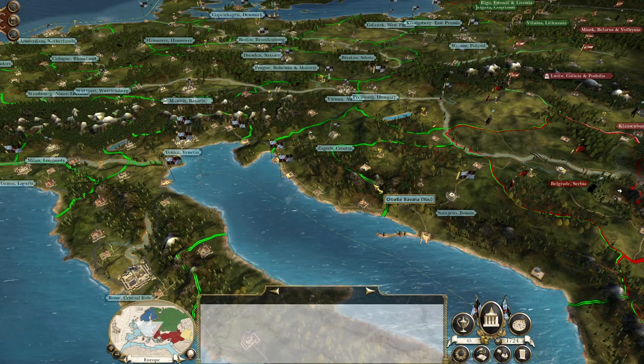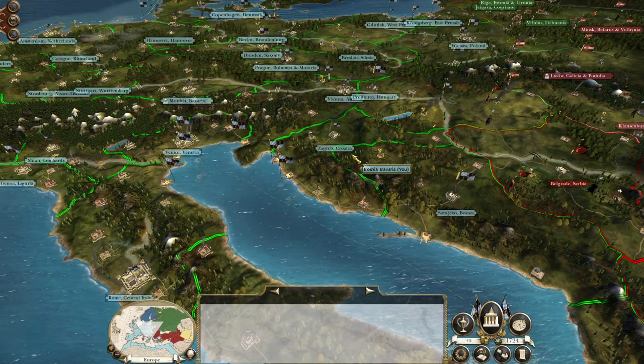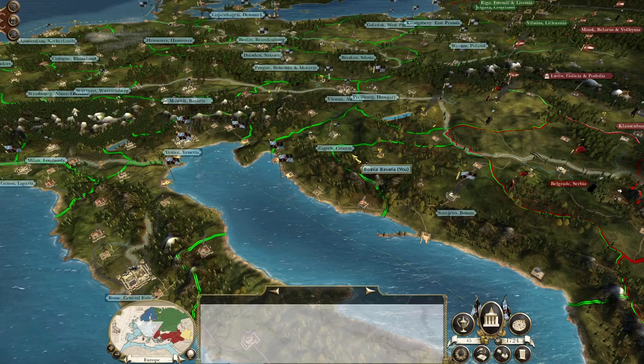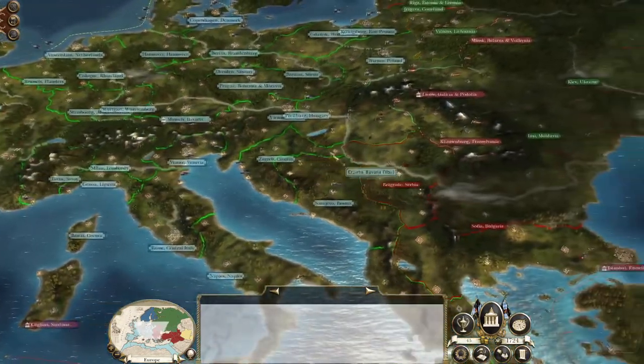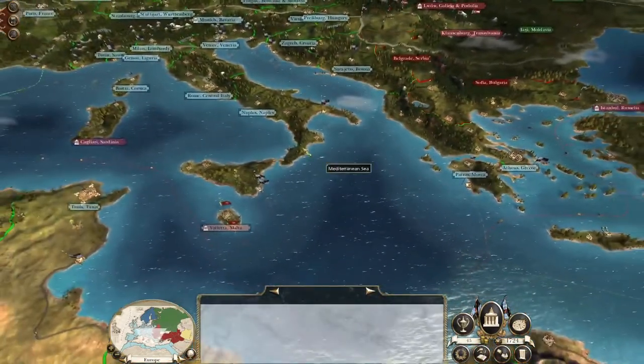What's up guys, this is the Rofman and I am back to bring you to the next episode of my Empire: Total War let's play as the Kingdom of Bavaria. To pick up where we left off, we've gone on counter-offensive in the Balkans against the Ottoman Empire — we've landed in Greece and we're pushing north.